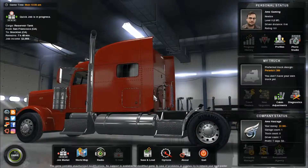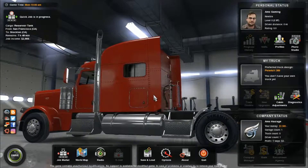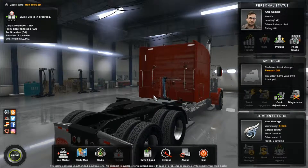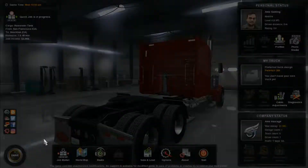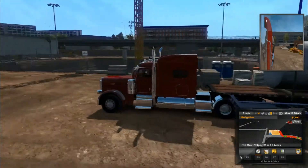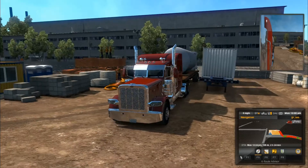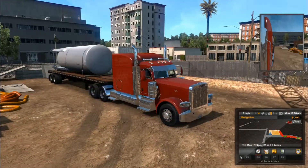Welcome to AMS Gaming — this will be our very first ever video. I've just started this profile on American Truck Simulator, welcome to the journey. Right now we're in a Peterbilt 389 — this is not the one I've specced. This is the truck they give you at the start of the game. This first job is 108 miles, so let's get it on the road.